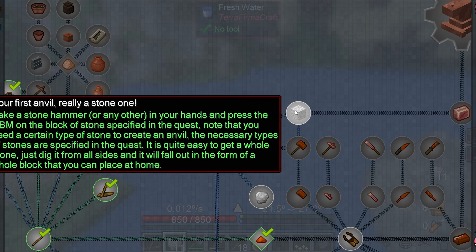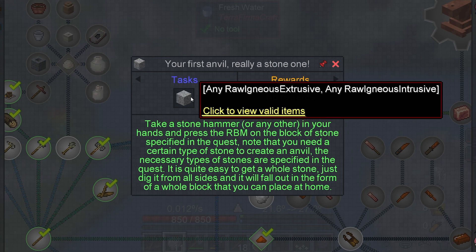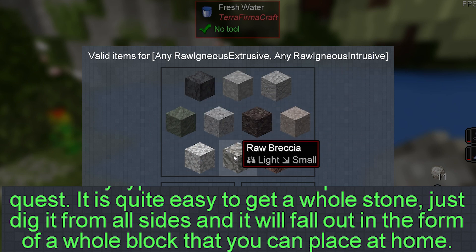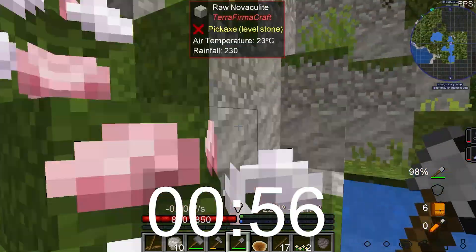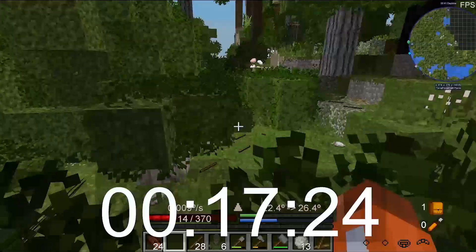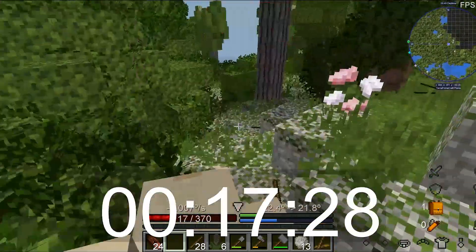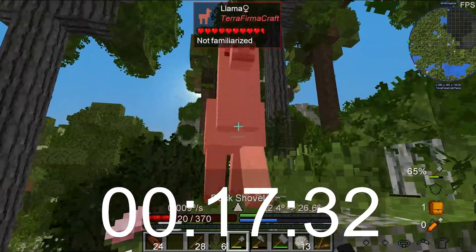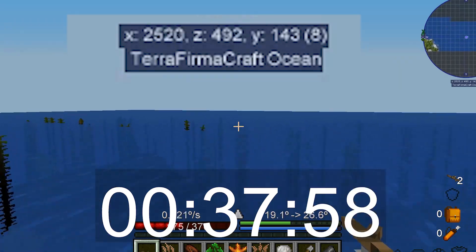The next step towards gregification is an anvil. I need to find myself an igneous rock to make a stone anvil. However, the quest book didn't tell me what to do, so I was very confused. And after 17 minutes, I am not even close to getting an anvil. I have found marble, but it's still not a viable stone for anvil making. I have walked over 2000 blocks and I still haven't found anything.